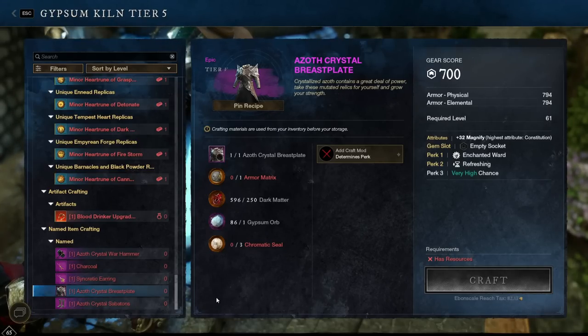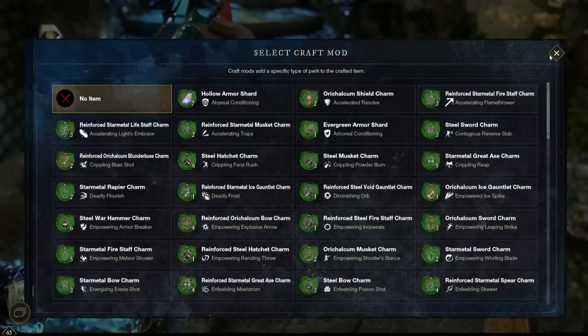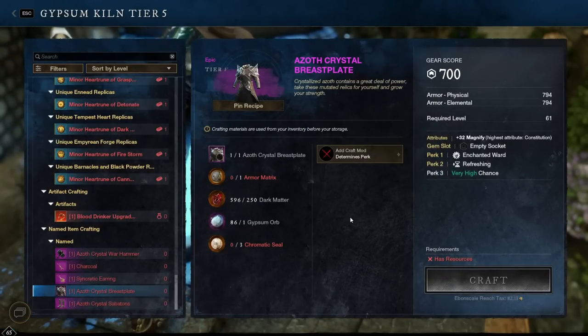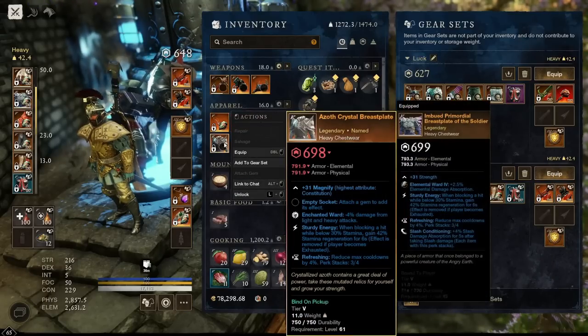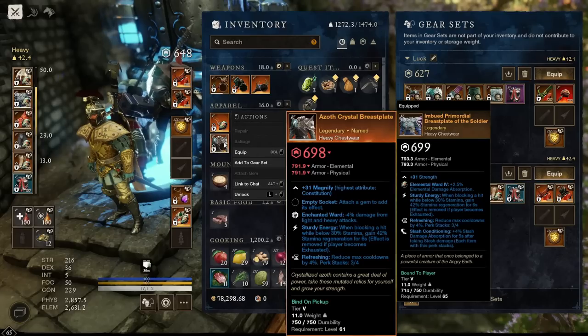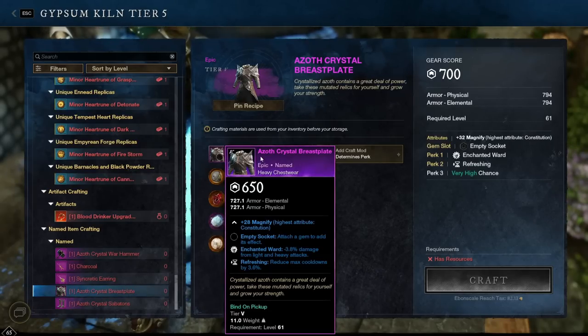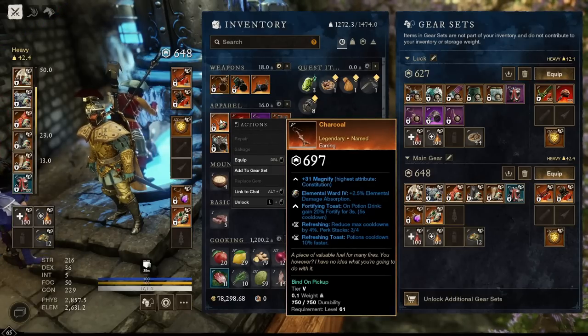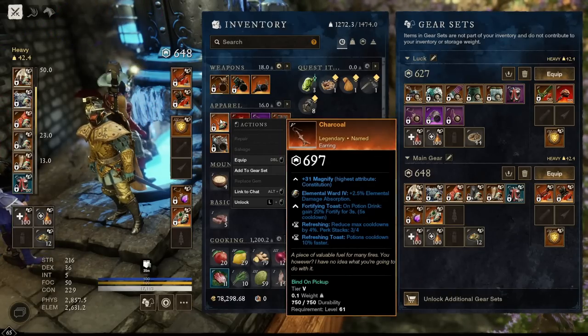When upgrading gear you get to choose the final perk that will attach to the gear. It comes with two set perks plus one additional perk that you get to choose. This means you can get a set with a guaranteed two perks you like, and for the third random perk you can upgrade it in the gypsum kiln to give it the perk you want — for example, replacing something like sturdy energy with a different perk.